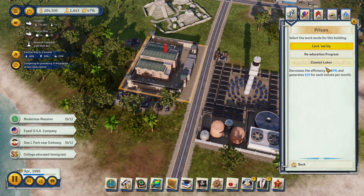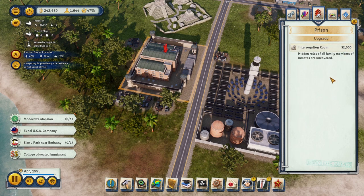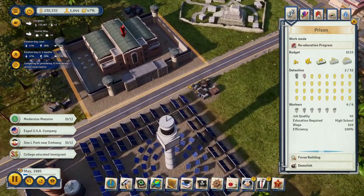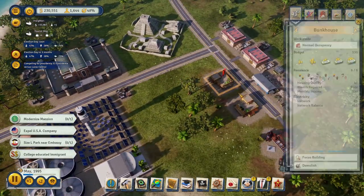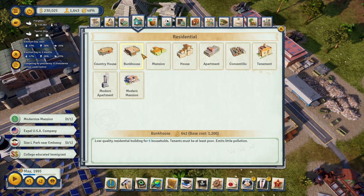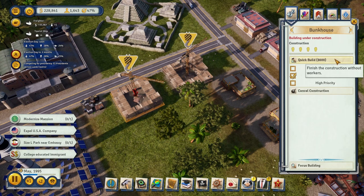Good to know they jail people on their own. The upgrades available are: re-education program — uneducated inmates have a 50% chance to go to high school; or convict labor — decreases efficiency by 30% but generates $25 per inmate per month. That's not really worth it, so we'll do the education program. We'll also take integration — family members of inmates are uncovered. Now let's build a couple more bunkhouses in this area since it has a fair amount of activity.